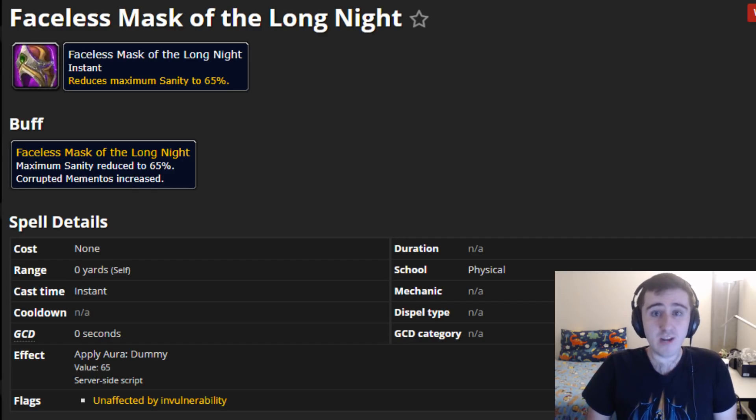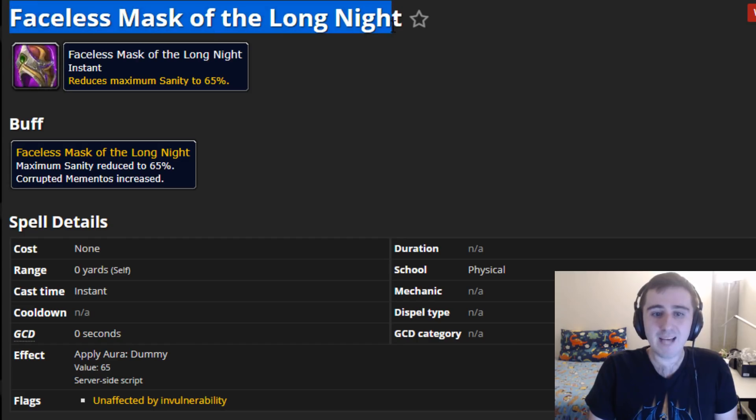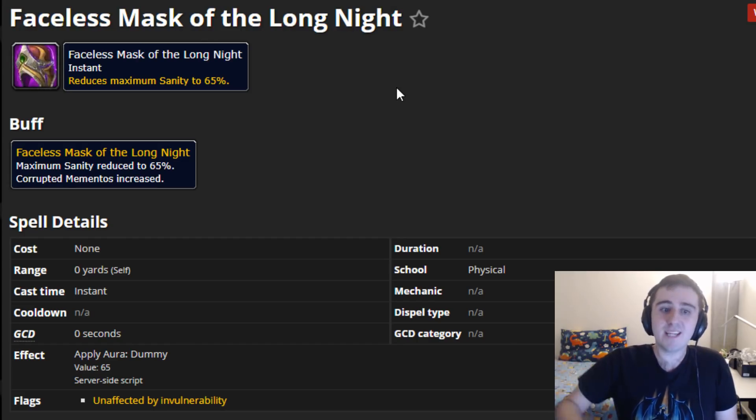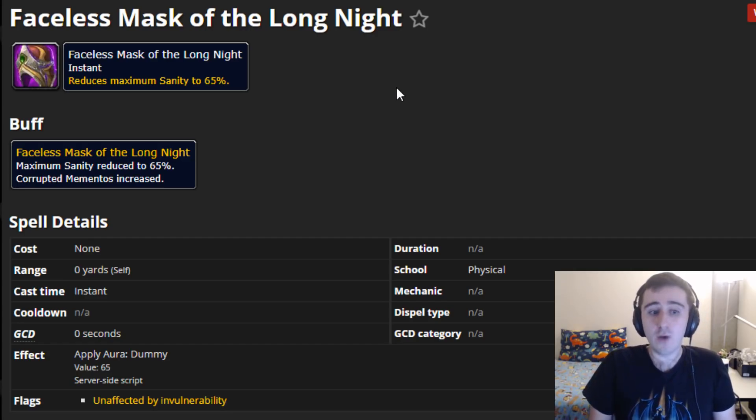First off, masks are never something you need to interact with to upgrade your cloak. Everything you need to do with your cloak can be done with no masks active. However, once you full clear a Horrific Vision for the first time, you will be rewarded with a Faceless Mask of the Long Night. It gives you a little quest, and once that's done, you can activate this mask for any future Horrific Vision runs.